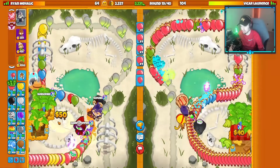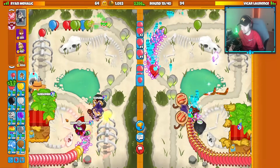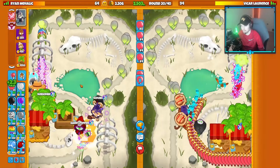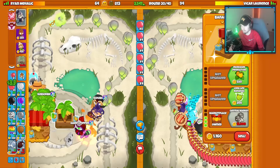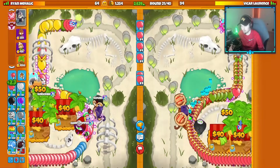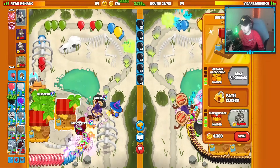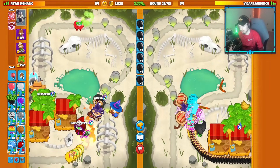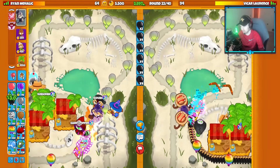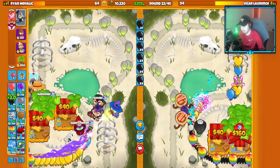Do I go for 3k eco again? Do I go for the same amount of eco as the first match, or less? Because I had a little bit less early game greed this time around — our farms weren't as good early game. Let's get Wall of Fire on my end, get a little bit of defensive support. We should be good against Ceramics — Necromancer pops them. They got double Kylie on their side. We should be good against the Moab. 3k eco on the dot — feeling good.